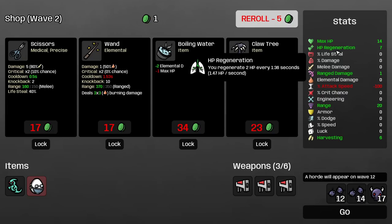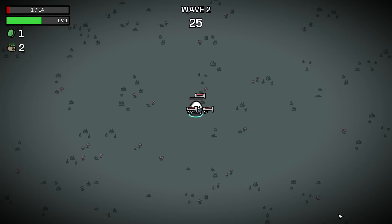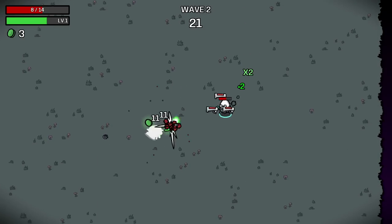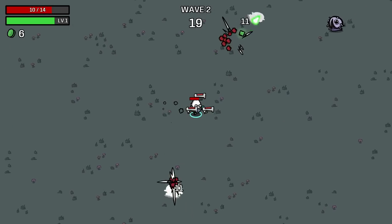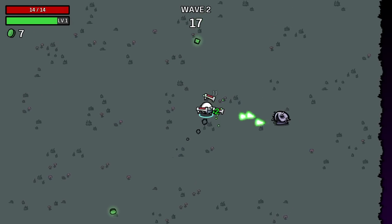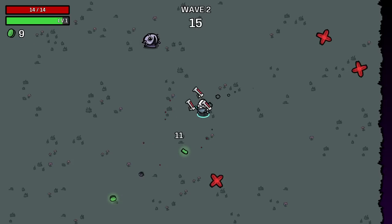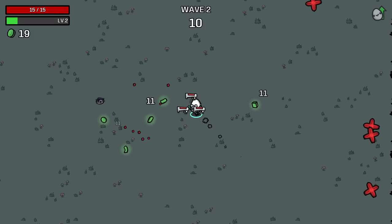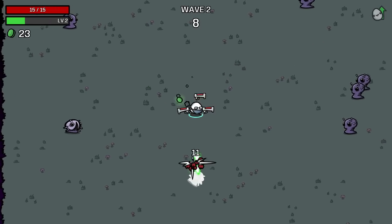So how it works is we regenerate 2 health every X seconds. We can definitely handle weird ghosts — it's one of the characters I'm most confident can handle it. We just regenerate like crazy. That's our thing. We're a vampire doctor.